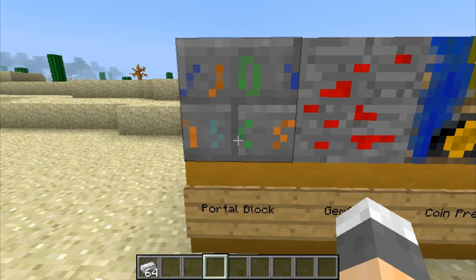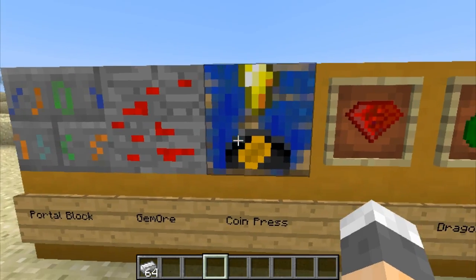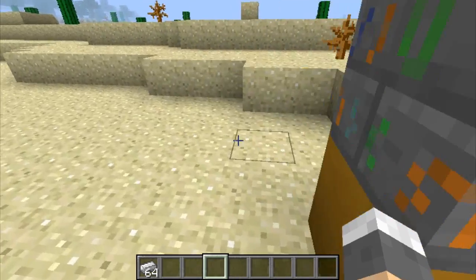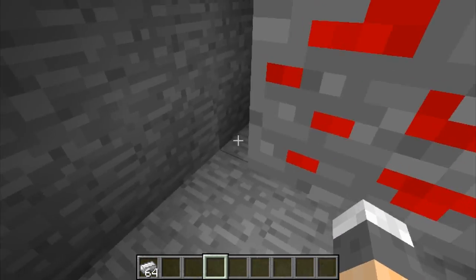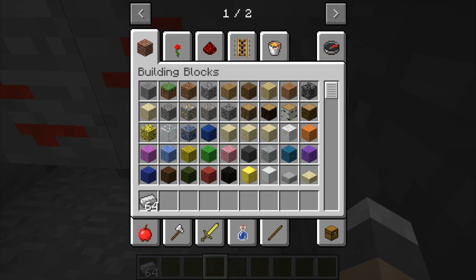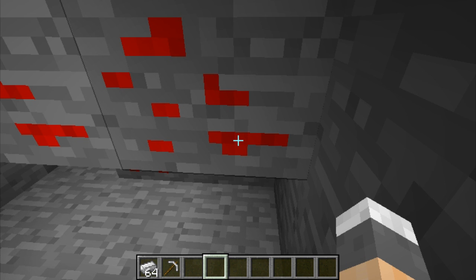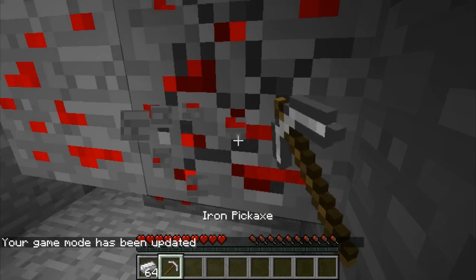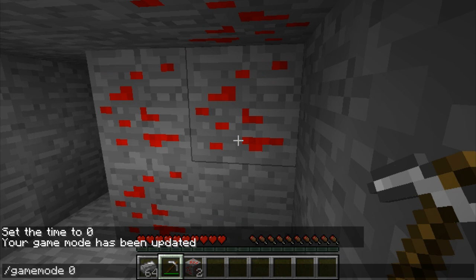We've got the gem ore, which is ores for gems, the coin press, gem dragon scale, and coin. Now the gem ore does spawn randomly — if we get down here I actually managed to find some, so it is around, just comes in a couple per vein. What we're gonna do is mine it to see how many we get. I believe you only get one, which is a bit of a shame, but you actually need quite a lot of this stuff. Yeah, we only get one.